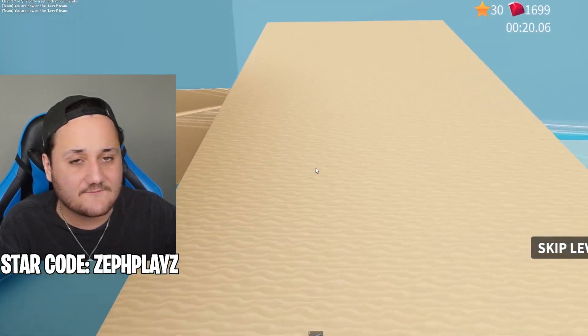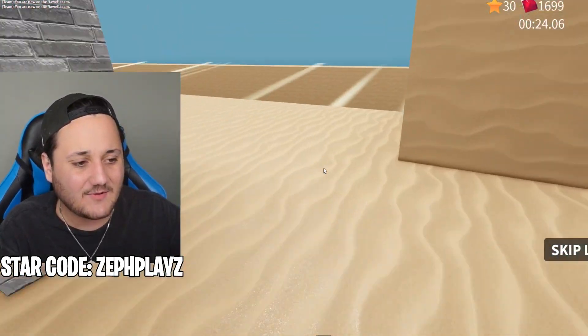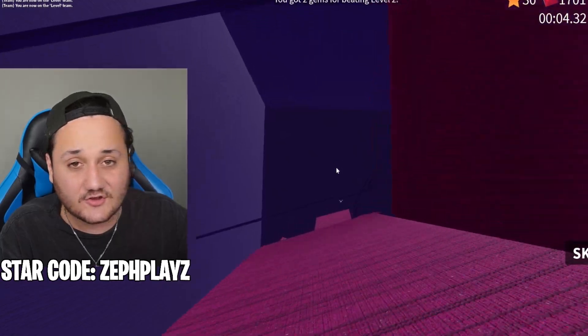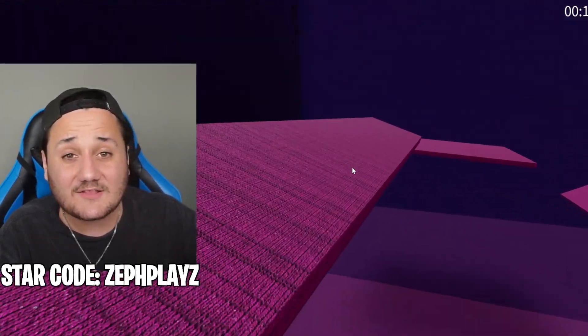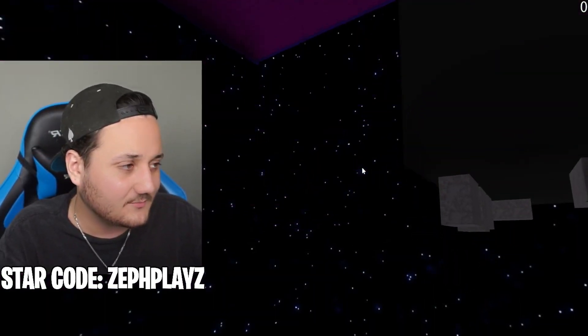How we do it on the channel: once I reveal this character, you guys are going to let me know down in the comments how I did — put a rating out of 10. And let me know who I should make next — is there another Rainbow Friends character I should make, or someone from another game? Drop a like, subscribe, and use star code ZEPHPLAYS for Robux or Premium.